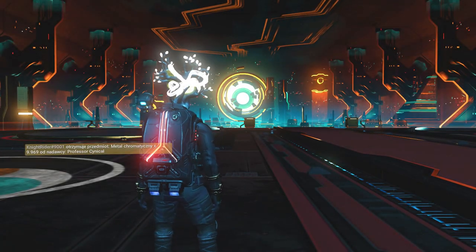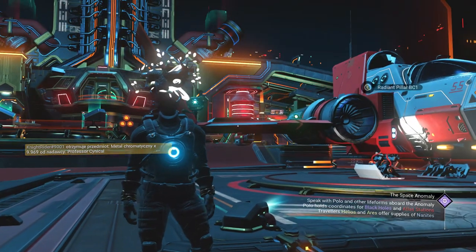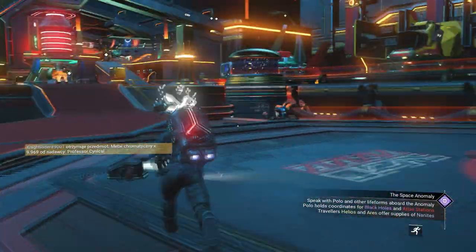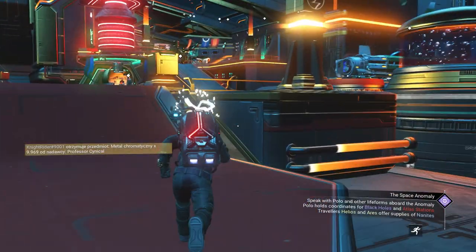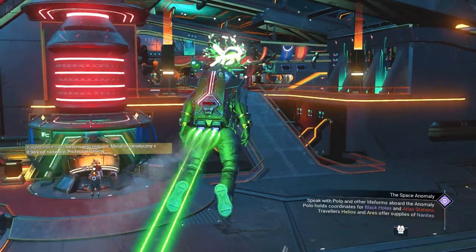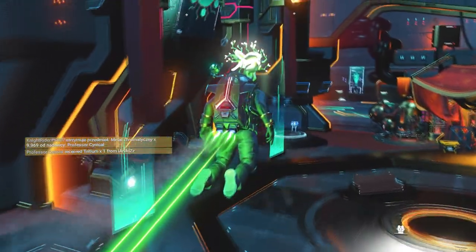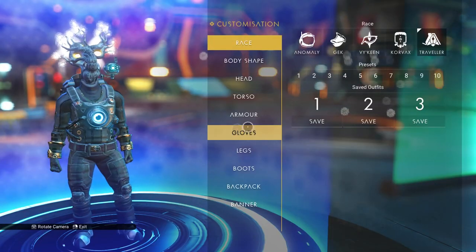Now we're going to reload our auto save. What's going to happen is you'll be back in your game in your old outfit — that's completely fine. The first thing to check is that your Quicksilver has been refunded. That's the first part of the glitch. Now go back over to the Appearance Modifier, because we have two save points there that, if done correctly, should have all of our armor.